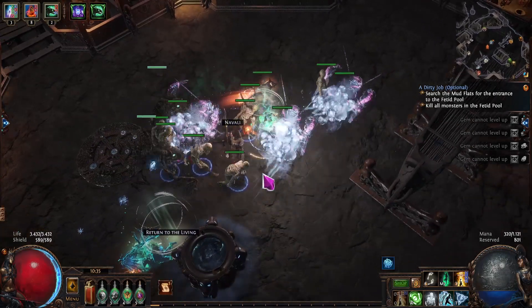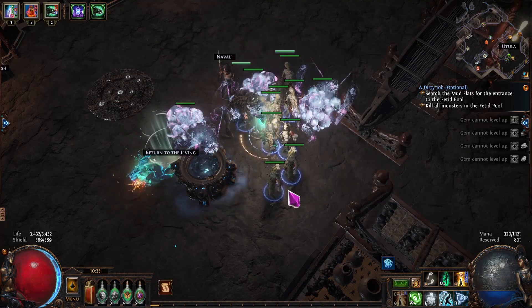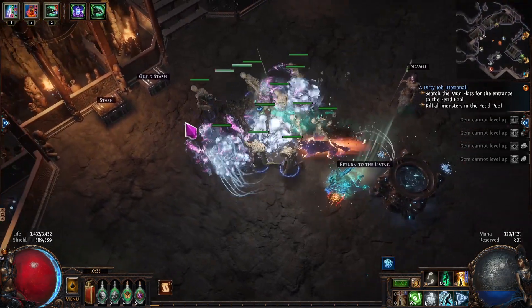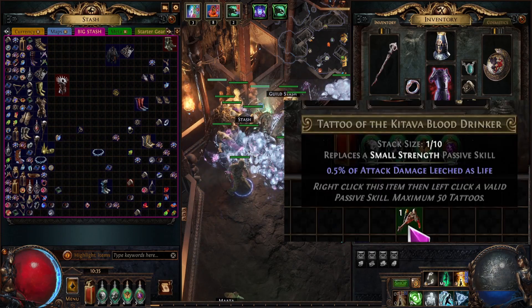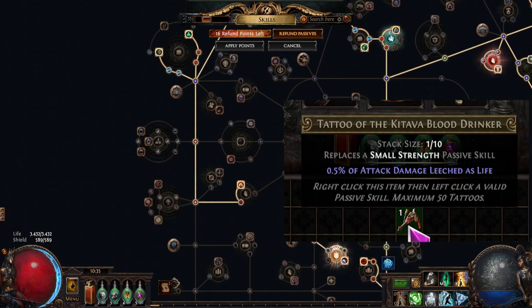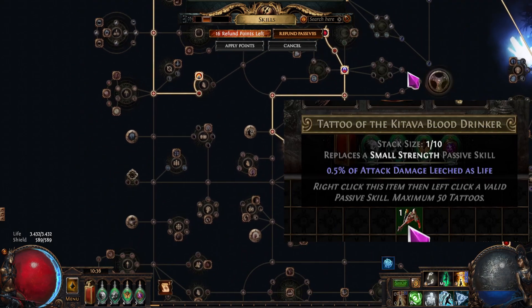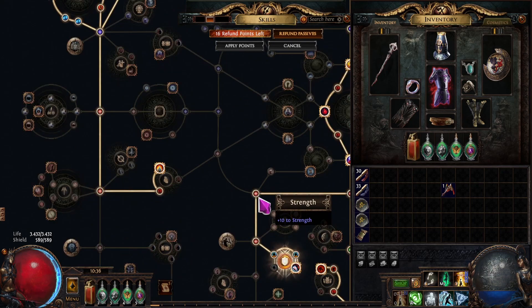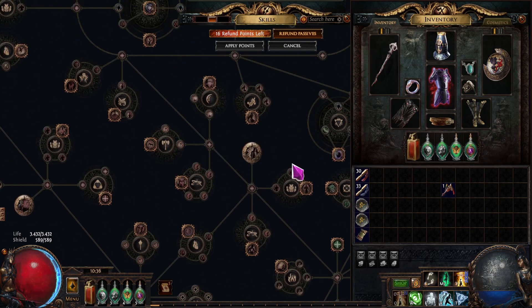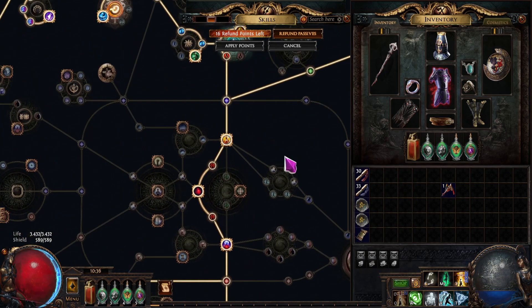Is this league bad? Or rather, the League Mechanic? In short, I don't think so. I think the tattoos are a good thing. Being able to use those over-spec points you have — for example, this replaces a small strength passive skill. Let's say you're starting as a Marauder and you have 200 extra strength you're not going to be using — you're not strength stacking, you just happen to have that many because you're speccing points around the Marauder area. Now you have an option to change one of those smaller strength nodes into something completely different. And I think that's very healthy — it gives an interesting power creep to characters.